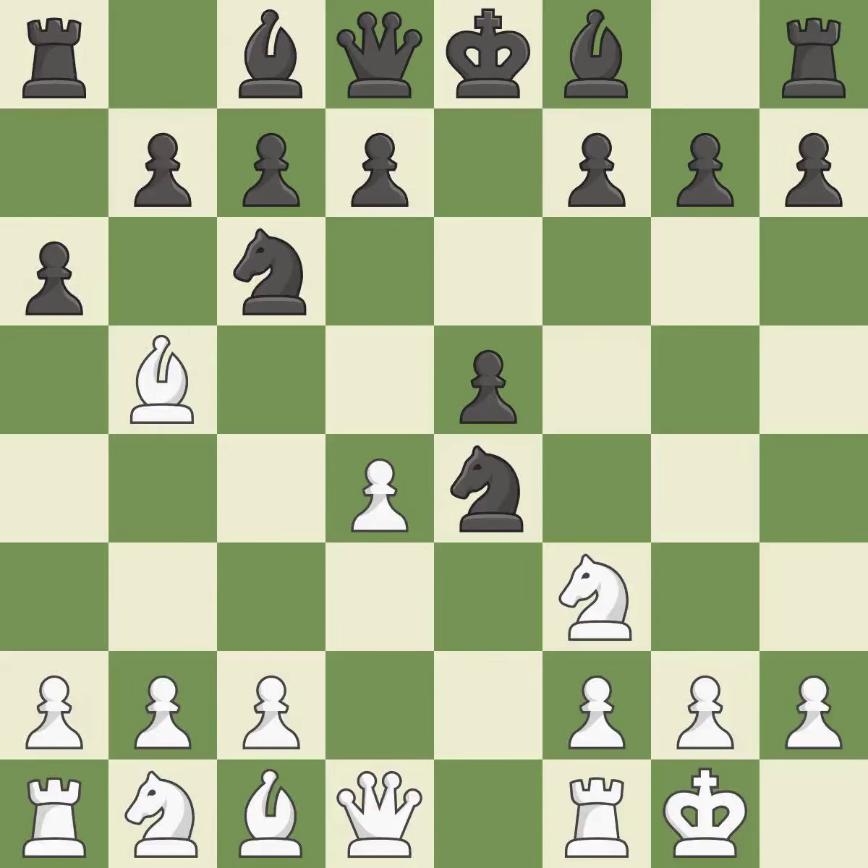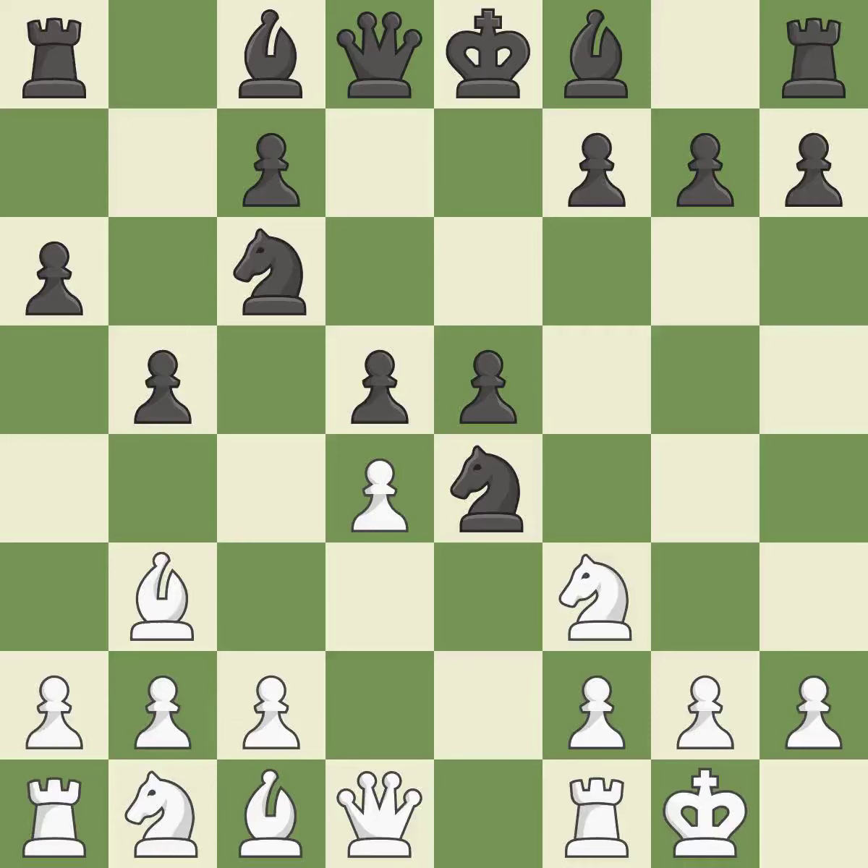a6 forces the bishop to decide — exchange or retreat. Bb4 retreats the attacked bishop to a safe square, kicking an opposing bishop. Bb3 retreats the bishop to a more active square. d5 takes space in the center, protects the knight on e4, and allows the light-squared bishop to develop.